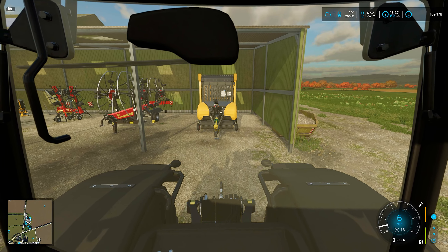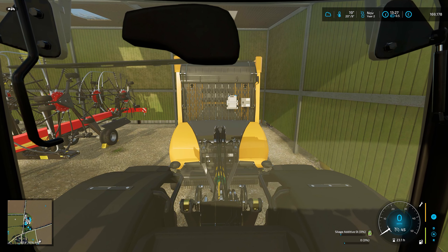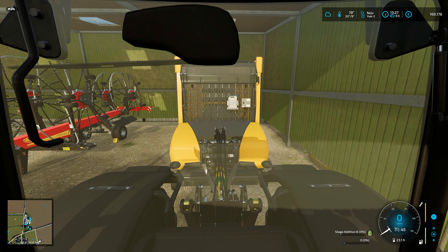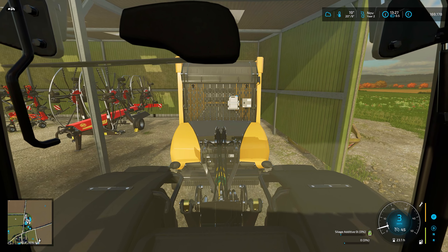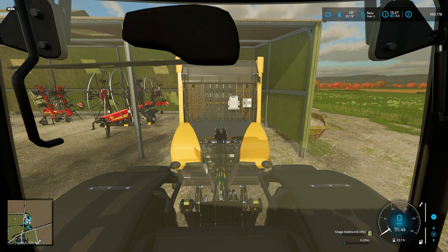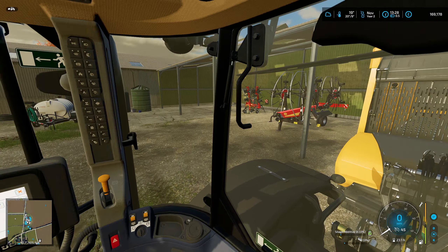Instead of getting the Class, the JCB is right here — let's hook up to it. This forage wagon is a bit like that new Heston baler, except it also has a silage additive tank on the front. This means when we pick up the grass and put it in the pit, we'll end up with more silage — a bit of a win-win at a cheaper price.